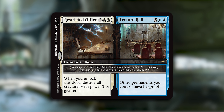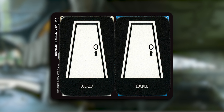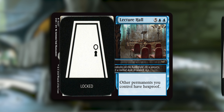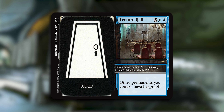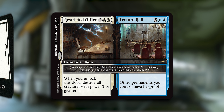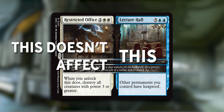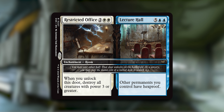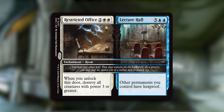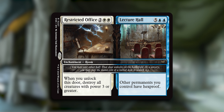Each side of a room enchantment is called a door. You can cast either one of the sides for the specified mana cost and then that side enters the battlefield open. The side you did not cast stays closed forever — unless you pay its mana cost so you can open it later if you'd like. Unlocking the second half of a room doesn't affect the half that's already unlocked. It stays unlocked and all abilities on both halves of the card are active and or usable. Once both sides are opened, they stay open.